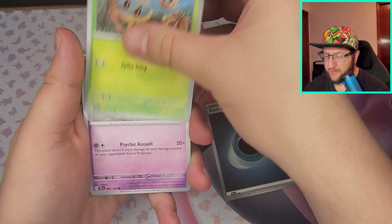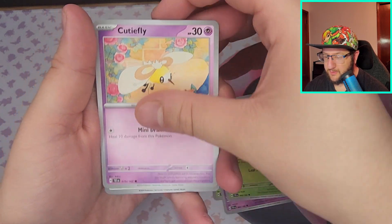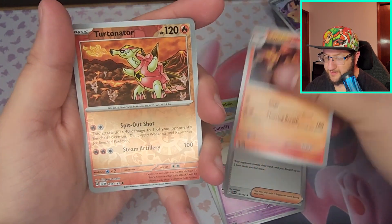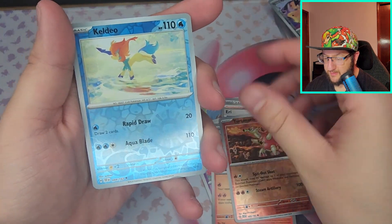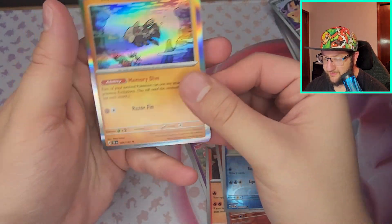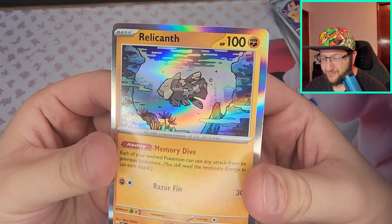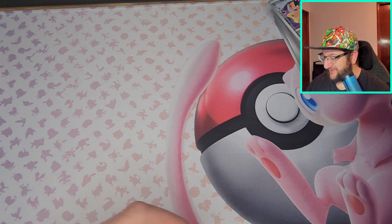Got Bramblin, Girafarig, Roselia, Cutiefly, Unfezant, Arcanine, Talonflame — Turtonator, looks pretty cool actually — Keldeo and Relicanth. Okay, this is not a pull, but it's a pull to me — it's a cool card.